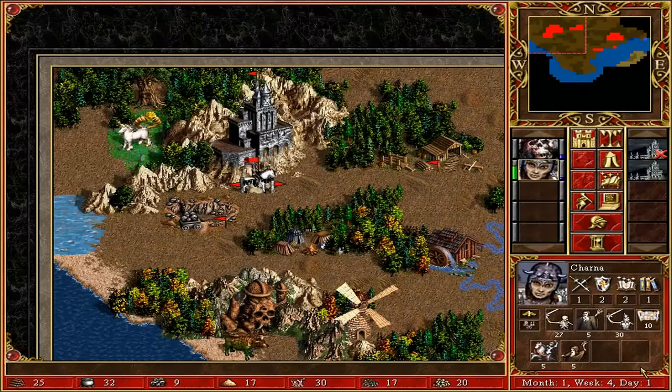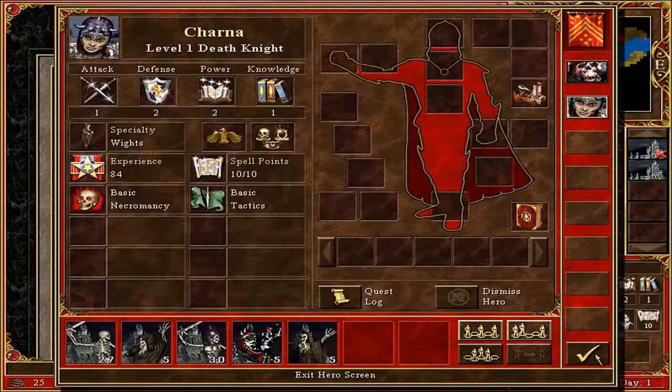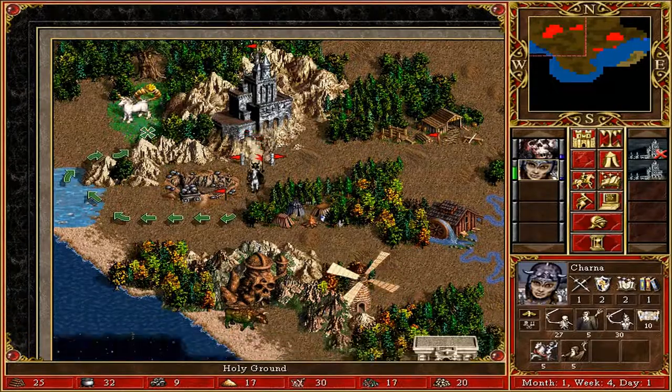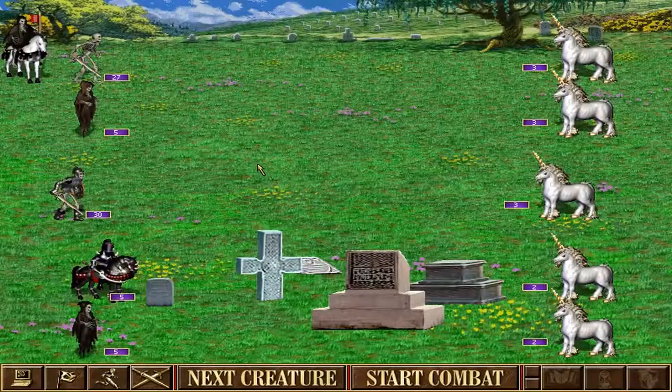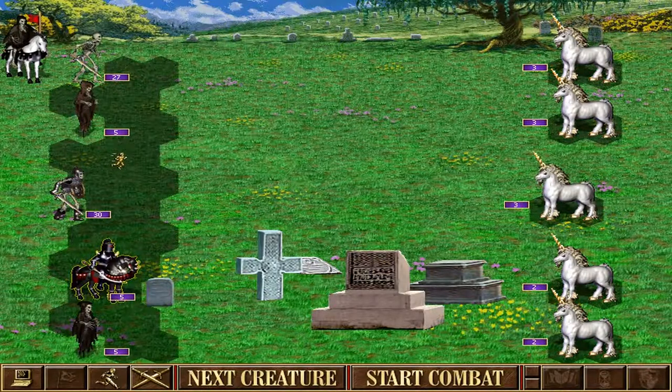During the days you can spend your money on buildings that either increase your resource income, like making a city hall which increases gold income, or resource silos to generate more raw materials every day. You can also upgrade your production facilities to get stronger troops — for example, skeleton warriors instead of simple skeletons.